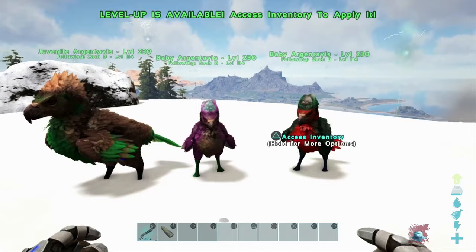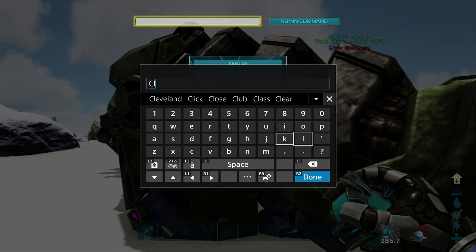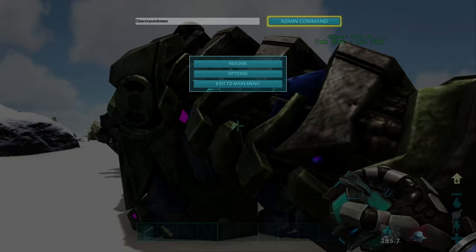To wake up your dinos from cryo sleep, enter the command ClearCryoSickness — all one word. Make sure to look directly at your dino when you use the command, and it will jump up ready to go.